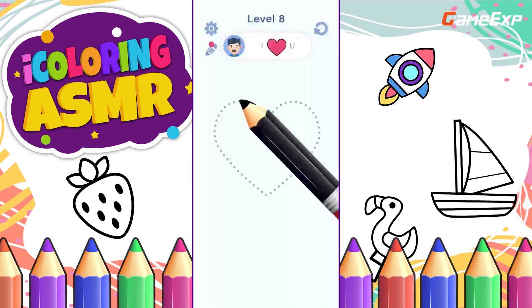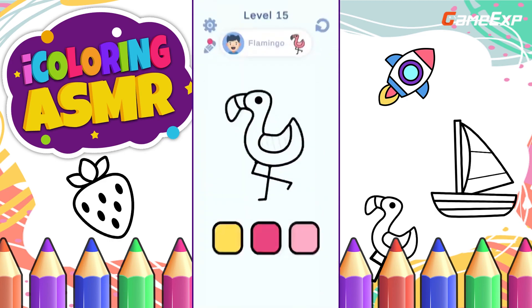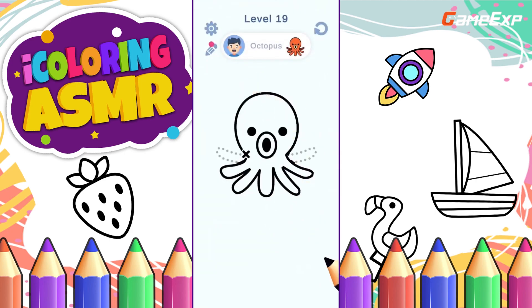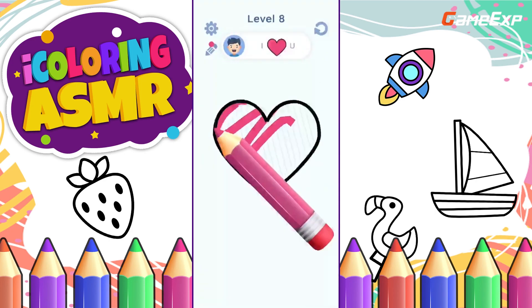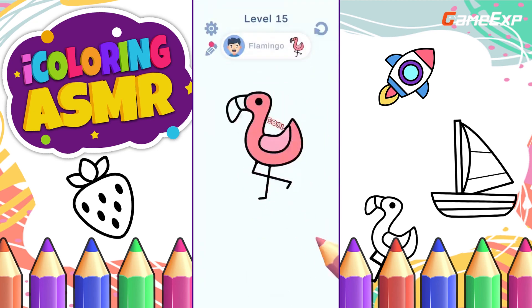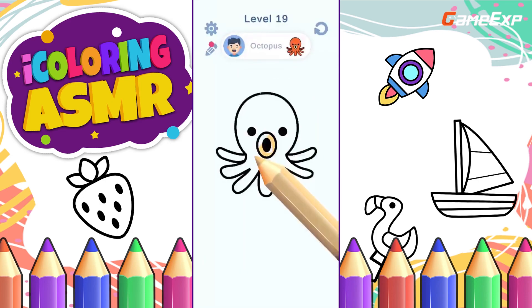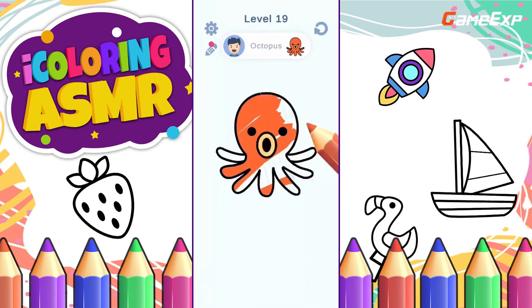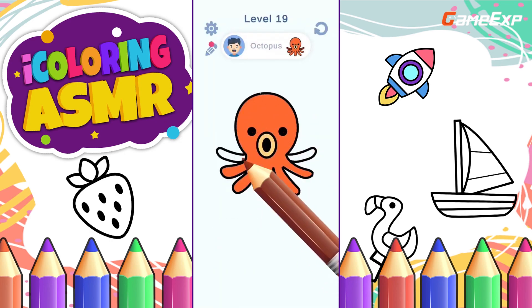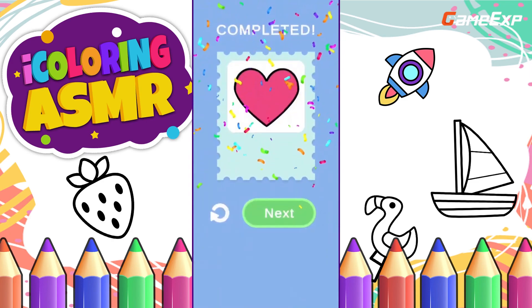At number 4 is Eye Coloring ASMR Art Coloring. Eye Coloring ASMR is the ultimate digital coloring book game that offers a wide range of beautiful pictures to choose from, making it the perfect way to unleash your creativity and artistic side. The game's easy-to-use interface, intuitive controls, and wide range of color options and brush sizes make it easy to create masterpieces that are truly your own. With regular updates, you'll never run out of new ways to express yourself and hone your art skills.